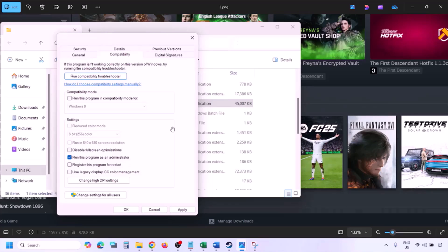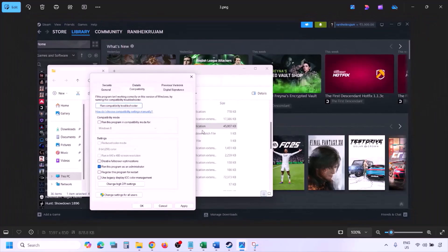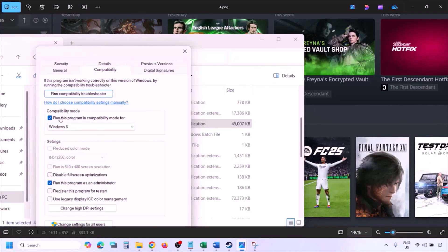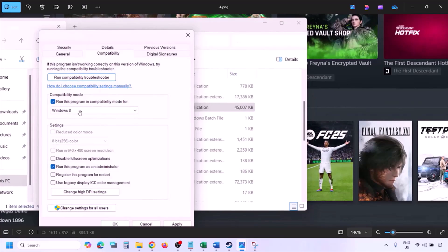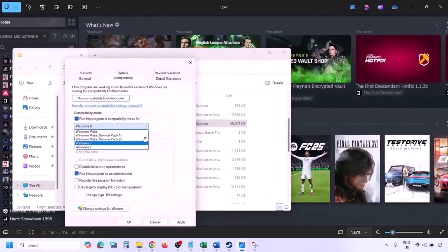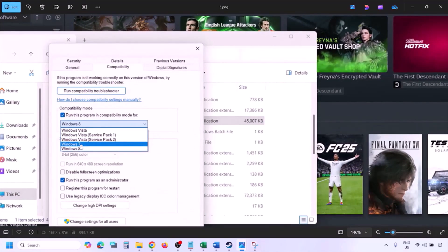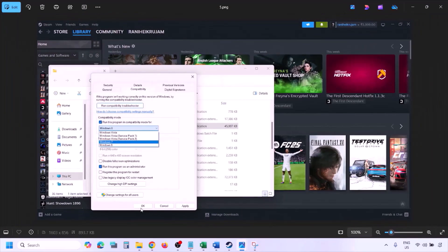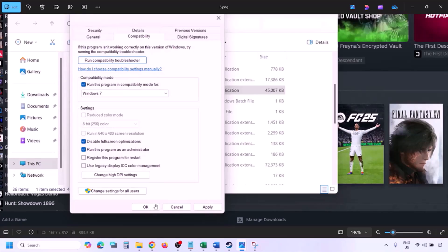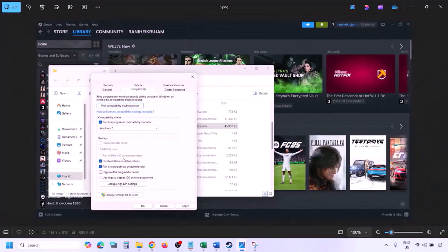Launch the game from the game installation folder rather than from Steam and check. If still not working, put a check on the compatibility mode box and select Windows 8 from the dropdown, hit Apply, then OK, and launch the game to check. If still not working, select Windows 7 instead, hit Apply, click OK, and launch the game.